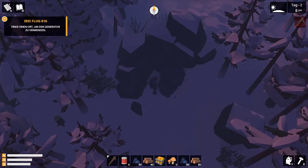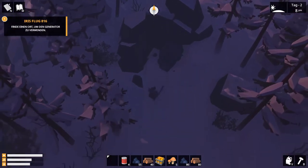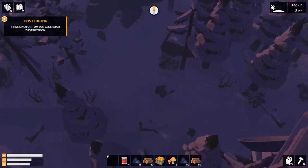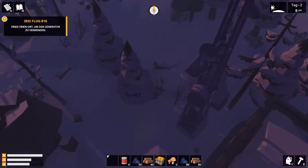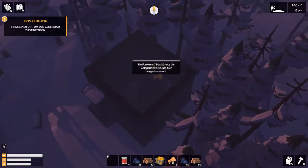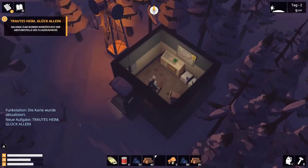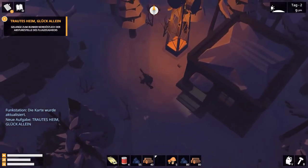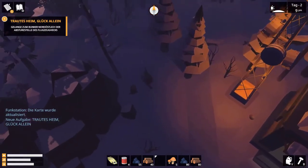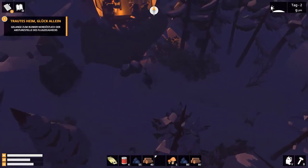45 Stück – aber dann können wir auch noch die Axt beziehungsweise die Spitzacke leermachen. Das sollte hoffentlich klappen. Bevor ich alles hier abgebaut habe – okay, die ist kaputt. Da ist ein Funkturm. Hier gibt es Essen und einen Generator. Gelange zum Bunker – da lässt sich der Abschnittsteller. Alles klar, das können wir auf jeden Fall machen.